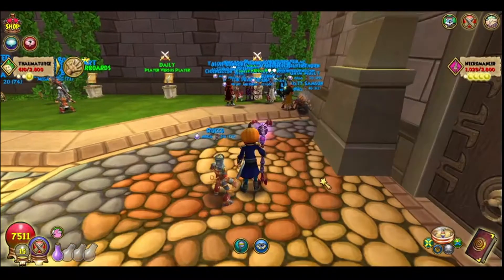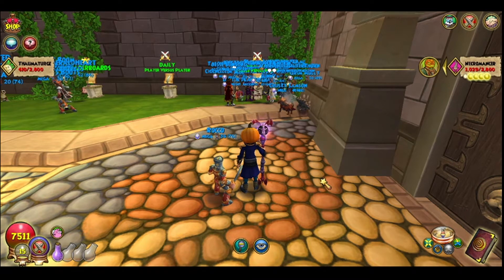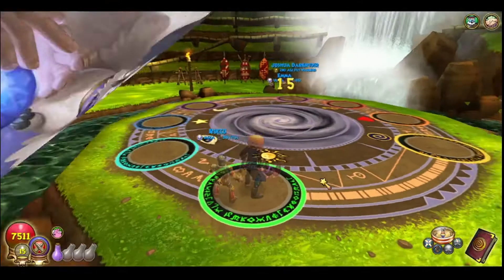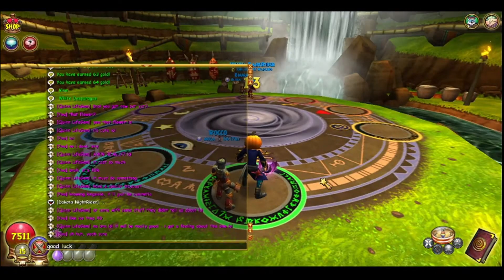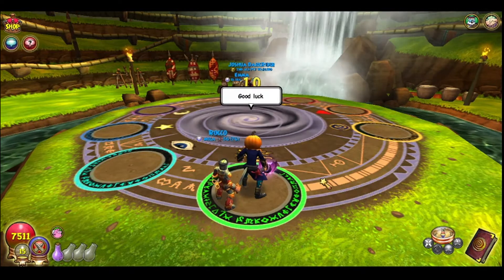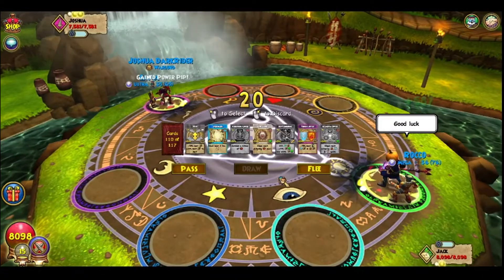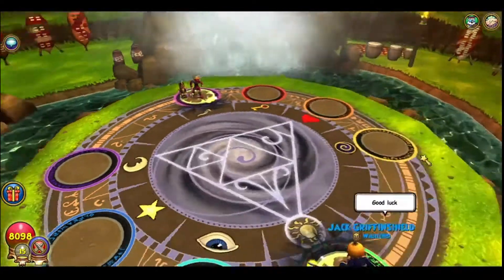Let's go into the match. He's a Fire, which is one I hate going against. I didn't show you any of the stats either — I'll show you that after this match. I'm rocking 60 Universal Resist. I have this pet that has an Ice Ward on it, so I have 75 Ice Resist.